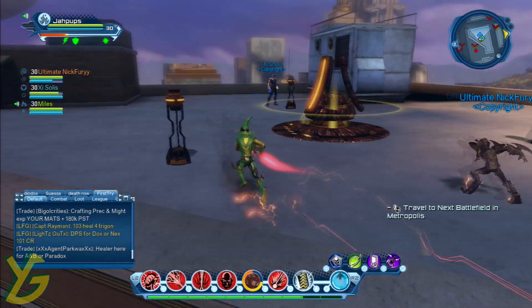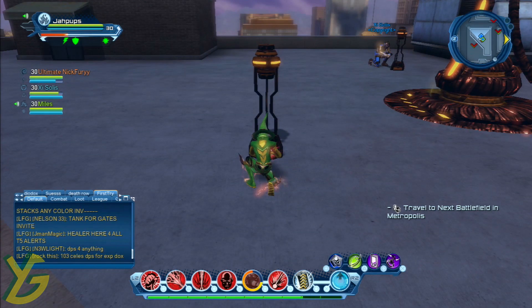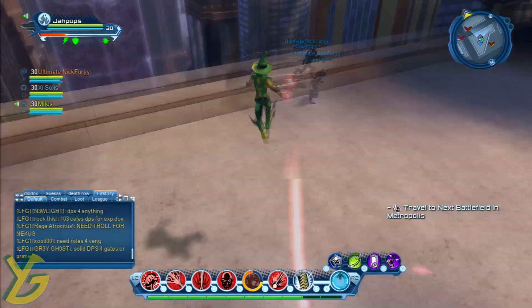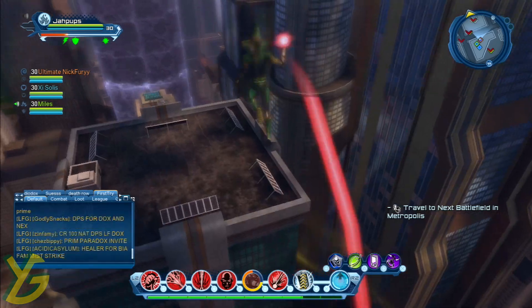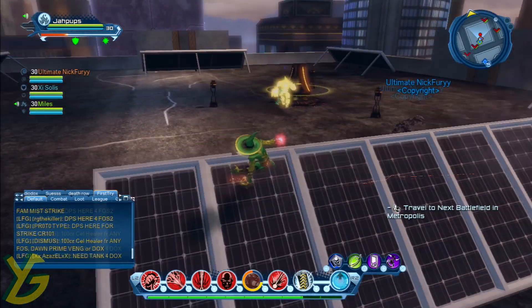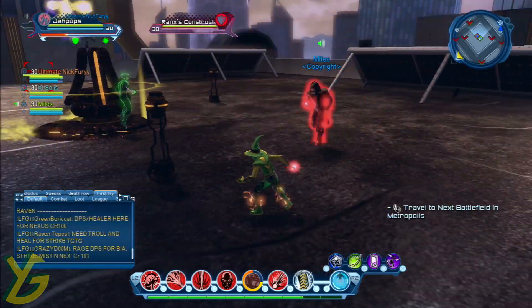You need to have three members of your team individually lined up around all three construct generators, but don't kill the adds because if you kill them they're going to respawn right away. You're going to need a troller because sometimes you don't have to run it with a tank — as you can see in our video, we didn't use a tank.